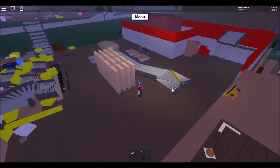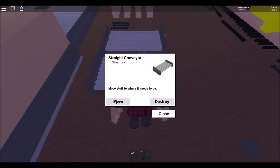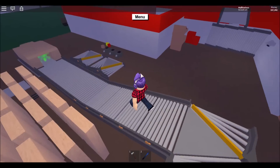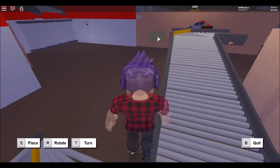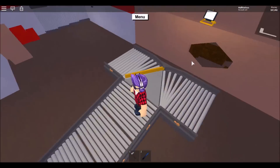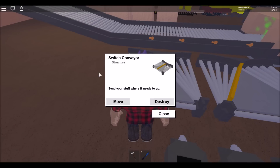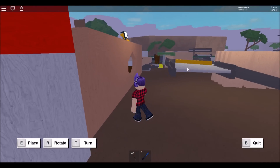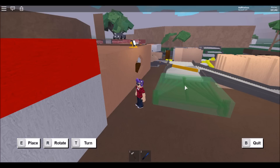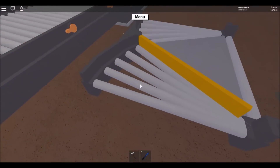Place it like this. Then get a normal conveyor and place it next to it. Now get another straight conveyor and place it on this side. Get another switch conveyor, move it, and place it on the left side.